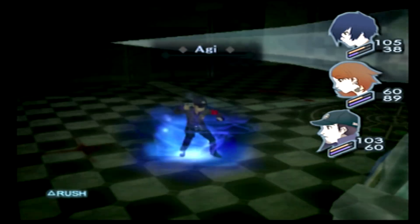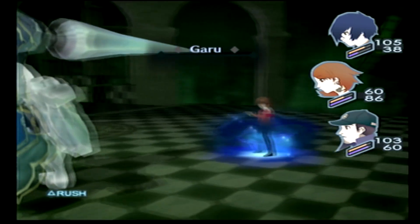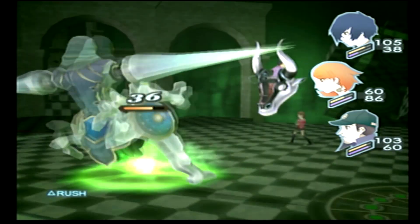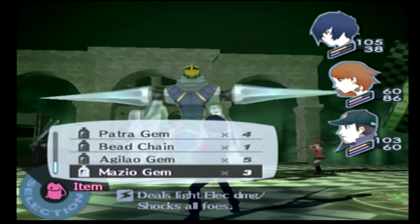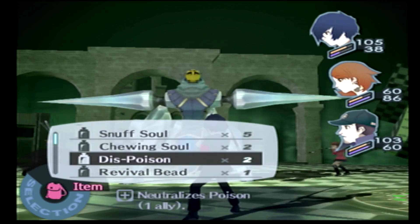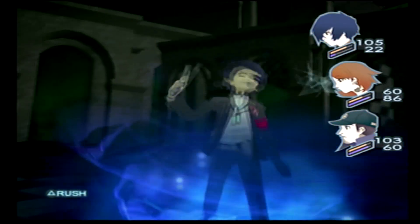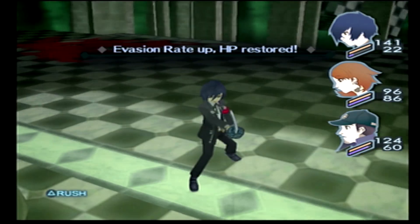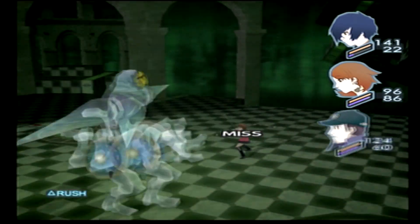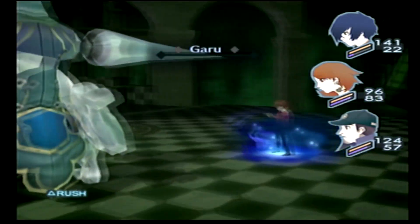His Tarukaja is really dangerous at this point. Looking at items — I could use Mazio gems on him too. Going for another Cadenza to see if that saves Yukari if he uses Mazio. What I was trying to say is that if we put in enough effort, we could get Orpheus to level 6 in order to get Tarunda onto him to counter that ability, but that just takes way too much grinding to really be worth it.